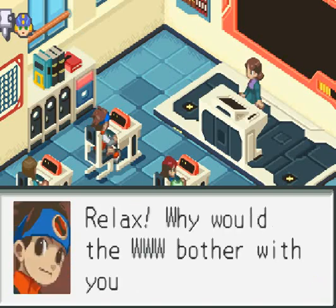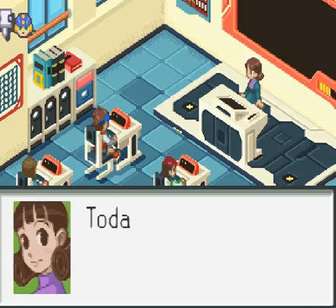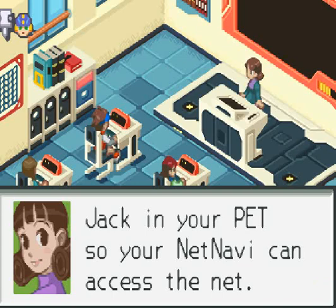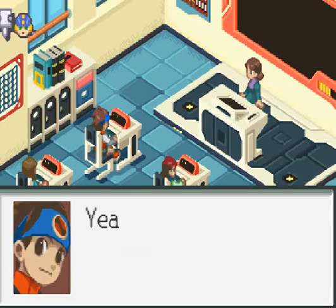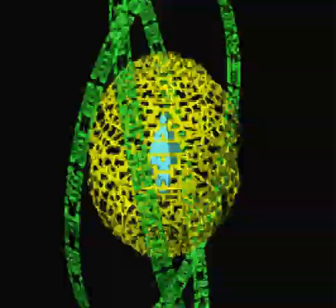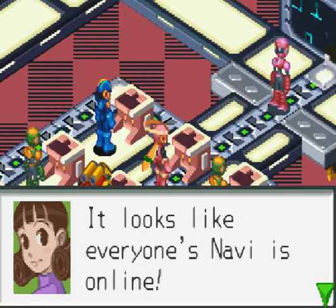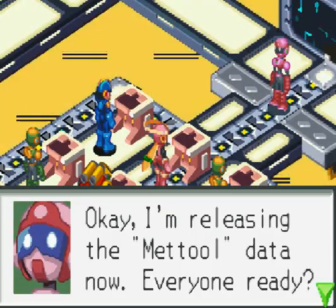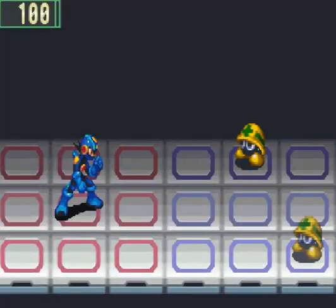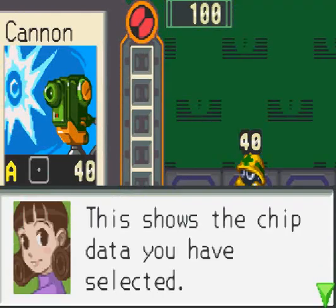Would you say? Relax — why would the World 3 bother with you anyway, Dex? Why you... Lan! Quiet in class. Today we'll be using the common virus called Mettors. Jack in your PET so your Net Navi can access the net. Lan, she said to jack in — press the R button. And jack in. So glad it's not 'jack on' and 'jack off,' am I right? It looks like everyone's Navi is online. Okay, I'm releasing the Mett tool — I thought it was Mettor.